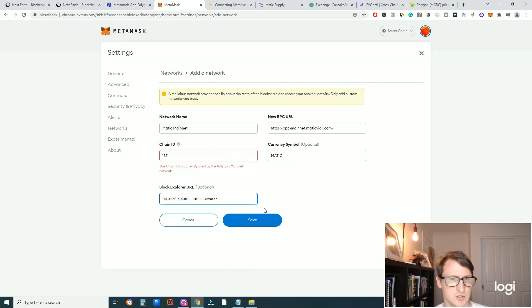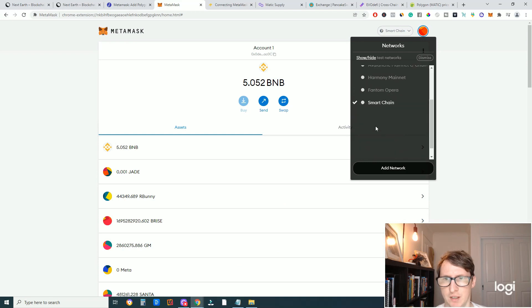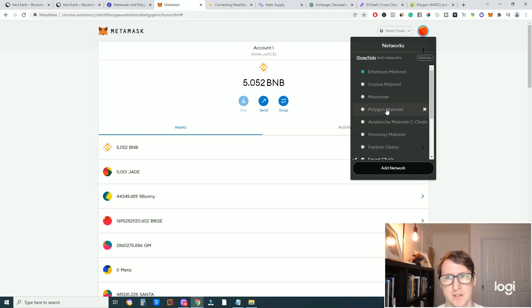I already have this added, so I'll leave this for now, but you will just click Save and then you will have the Matic network added. You should then have it in your dropdown tab — the Polygon Mainnet. You can call it Matic Mainnet or Polygon; they're both the same.